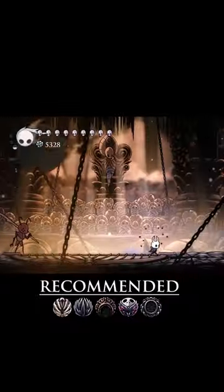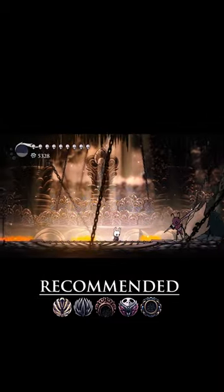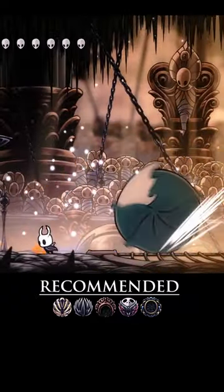The Beast only has two attacks: a roll that always goes straight across the ground and jumps out after hitting the wall, and a spray of nasty goo. The roll can be jumped over, shade dashed, or descending dark through. Just watch where the Beast's jump is going to land so you don't get squashed.